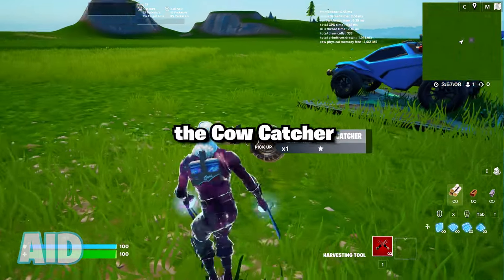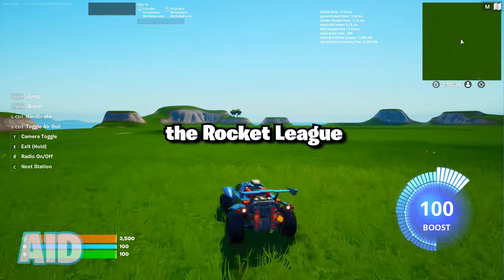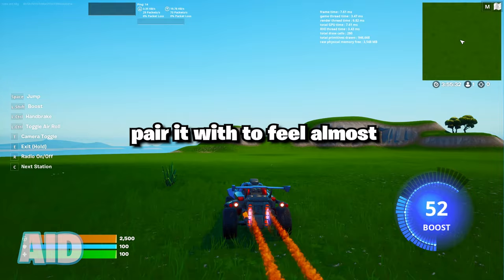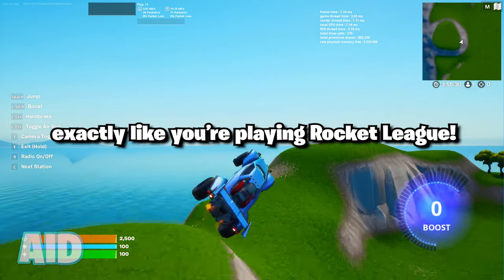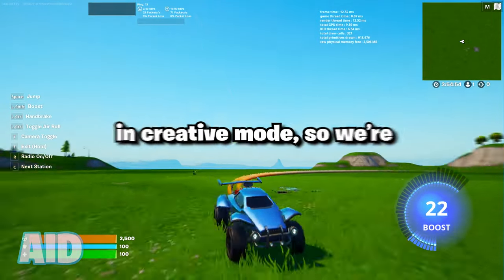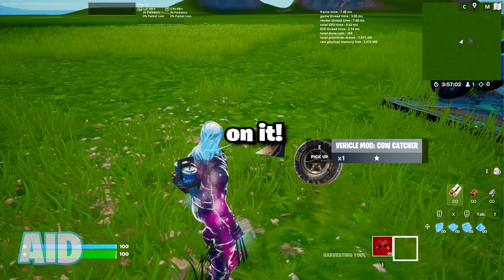Do off-road tires and the cowcatcher work on the new Rocket League vehicle? In the new update, Fortnite added the Rocket League Octane to the game as a vehicle, along with boost pads that you can pair it with to feel almost exactly like you're playing Rocket League. This new vehicle is super awesome and it's easily accessible in creative mode, so we're gonna see what happens when you throw any of the vehicle mods on it.